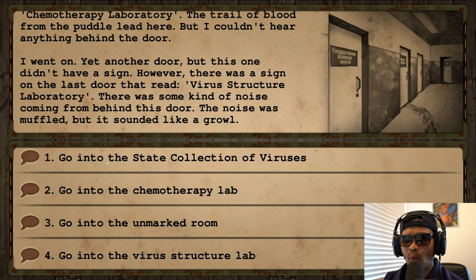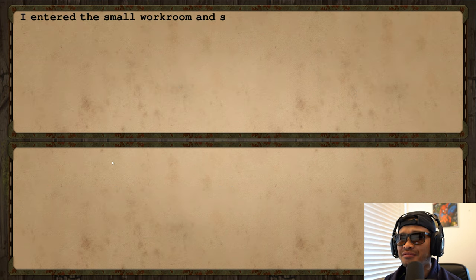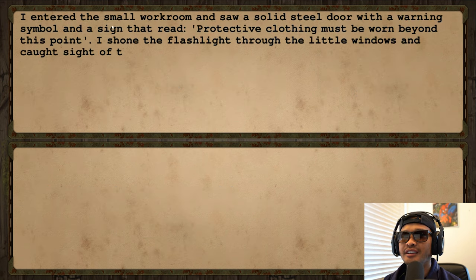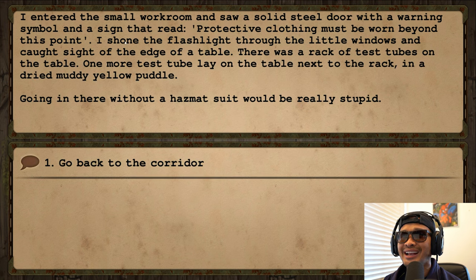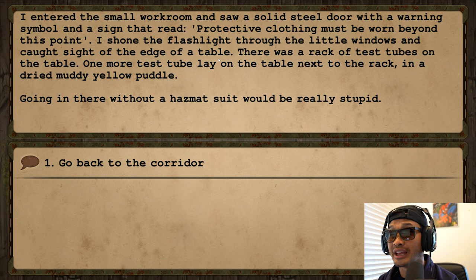Which one should I go to, boys? Let's go one by one. I'll go into the State Collection of Viruses first. I entered the small workroom and saw a solid steel door with a warning symbol reading 'protective clothing must be worn beyond this point.' Through the little window I could see a rack of test tubes on a table. Going in there without a hazmat suit would be really stupid — let's go back to the corridor.